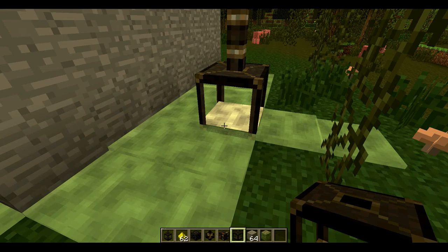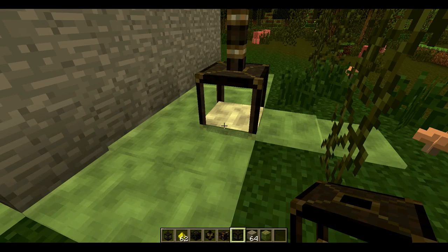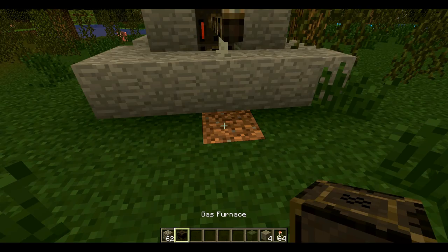Next up, of course, we want to store our gas, which is what the tanks are used for. This is the contraption where you can fill up your empty bottles with gas for various purposes, or vice versa.